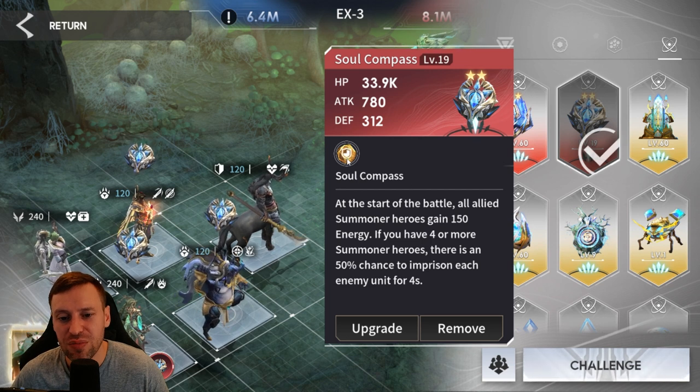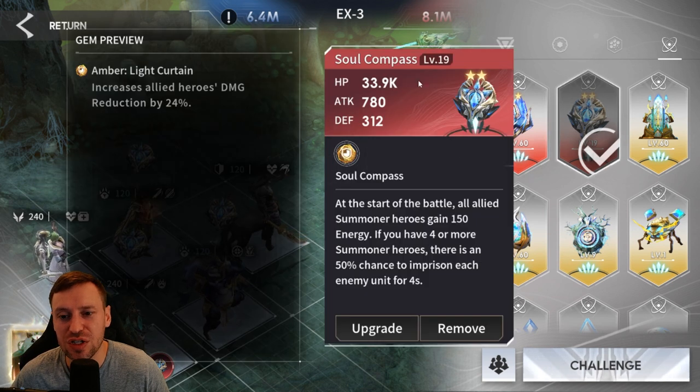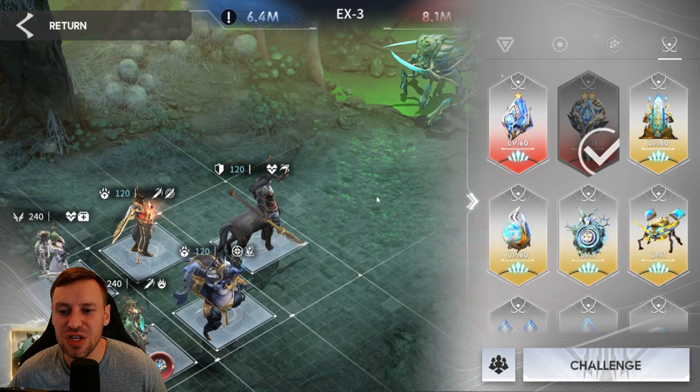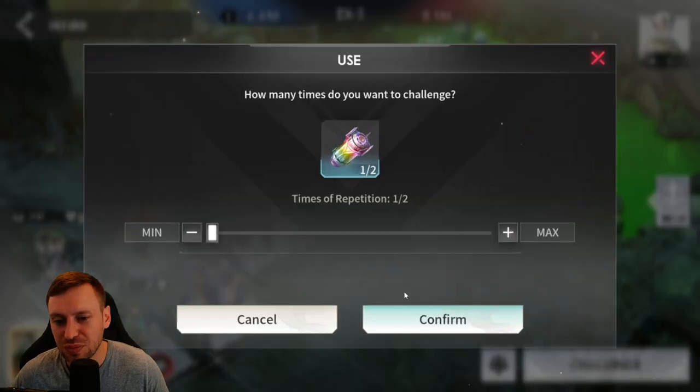The Soul Compass doesn't have to be Soul Compass specifically — it could be any support prototype, as long as it's one awakening so we can take the Amber Light Curtain. What's great about this is we get damage reduction by 24%, which is crazy and really helps with survivability. This lets us completely ignore the spiderlings and eggs. Soul Compass is also amazing for the arena — bring four summoners to get a 50% chance to imprison each enemy unit for four seconds, plus 150 energy initial at the start of the fight, which speeds up your alts and overall run.